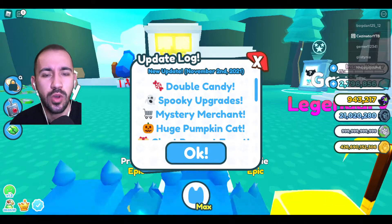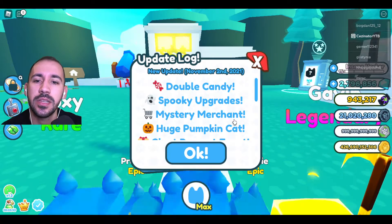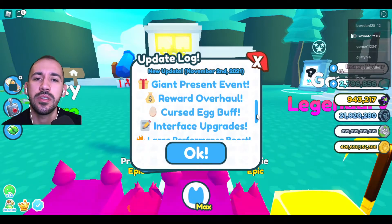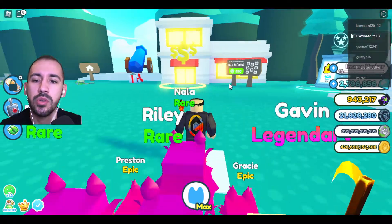They got new codes and there is a new update log with this one: double candy, spooky upgrades, mystery merchant, huge pumpkin cat, giant present, event reward overhaul, curse take buff, interface upgrade, and more.